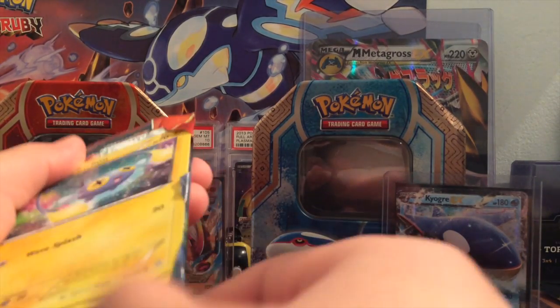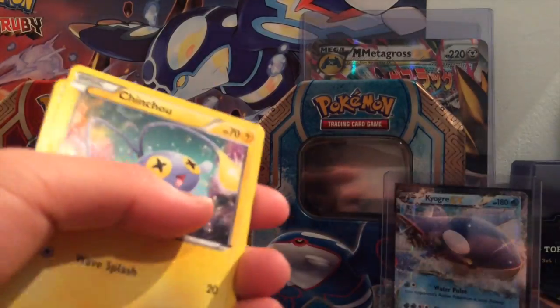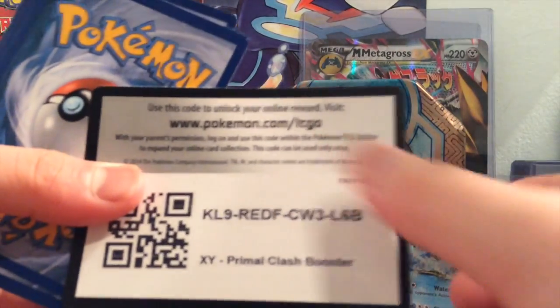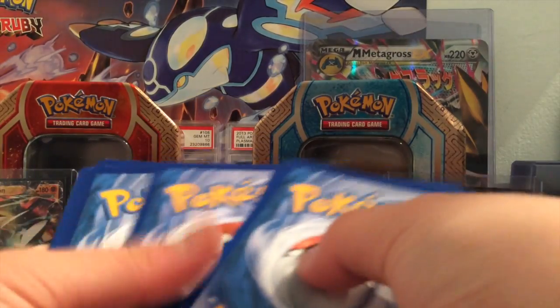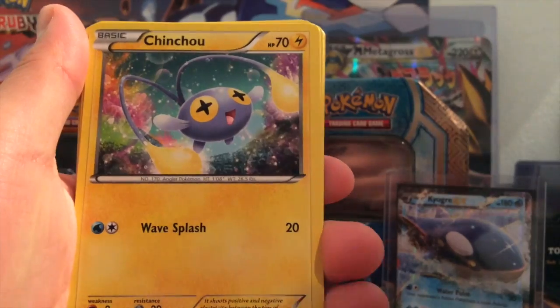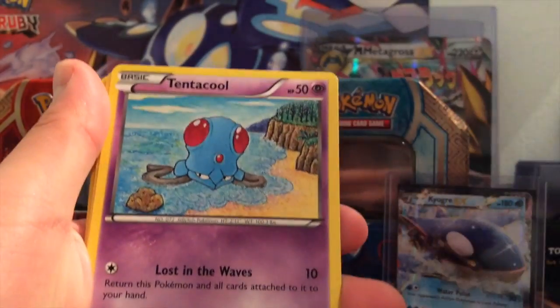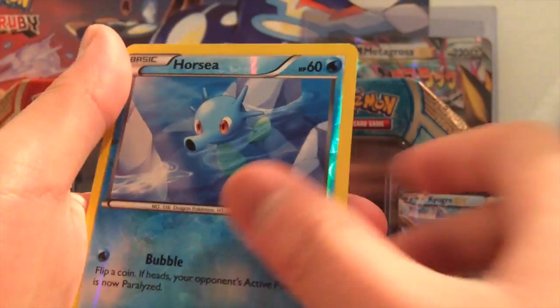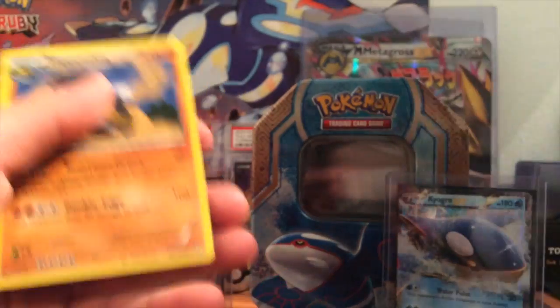Let's go with the Primal Clash pack first. One, two, three — here we go. We got Chinchou, Tynamo, Nidoran, Tentacool, Torchic, Scorched Earth, Electric energy, Combee, Hypno Reverse, and Hippowdon holo. Nice holo to start off the tin!